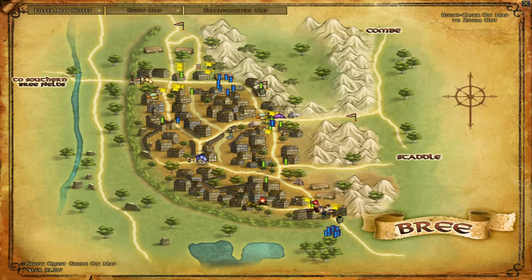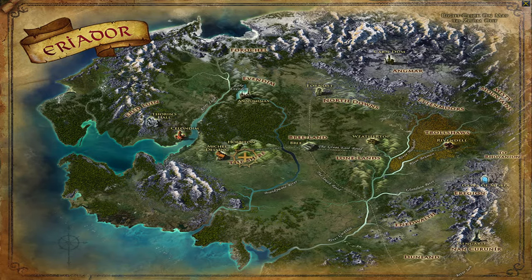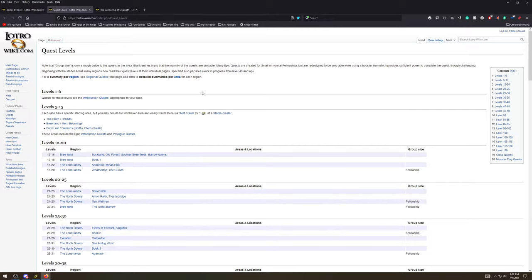So let's talk about where we go. Levels 5 to 15, there are a few regions. The Shire and Hobbits area is 5 to 15 levels. Breeland is from level 5 to 15. Ered Luin, the Elven and Dwarven area, is also level 5 to 15. Your next areas are from level 12 to 20 — there's also questing in Breeland from 12 to 16 or 12 to 18 in different areas. I'm getting a lot of info from the Lotro Wiki's Quest Levels page, which I'll link.